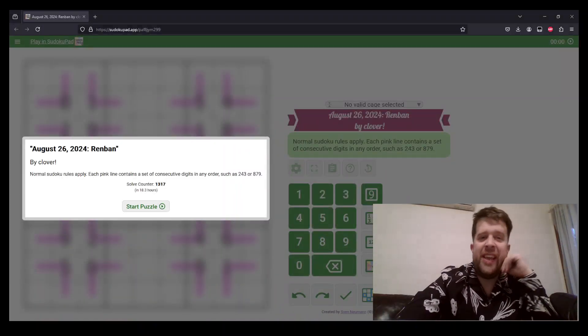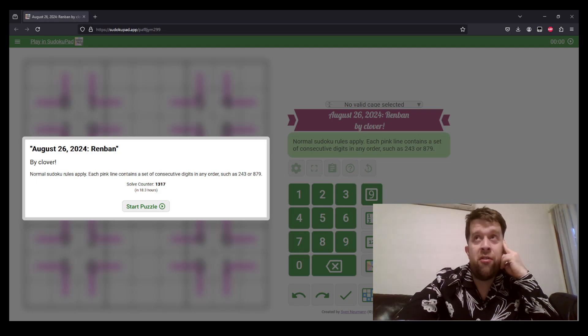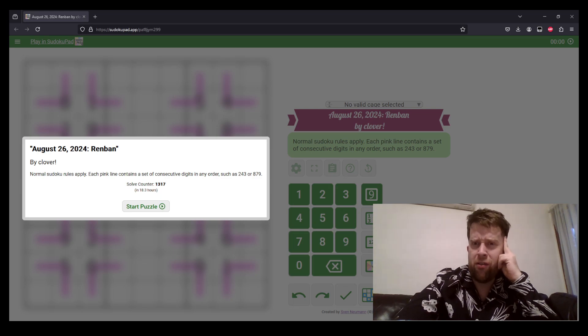G'day and welcome back to another GAS Walkthrough. Today we're looking at August 26th, 2024's Renban Sudoku by Clover. Clover's one of our setters here at GAS HQ, so my name is Bill Murphy. It's my pleasure and my honour to be solving this one for you today. We are GAS — Genuinely Approachable Sudoku. We create, set and solve our own genuinely approachable variant Sudokus, sometimes classics.